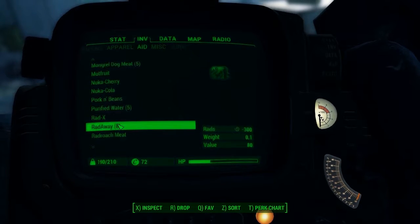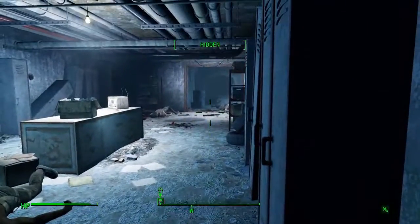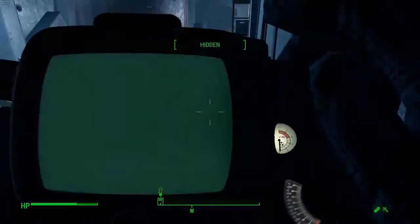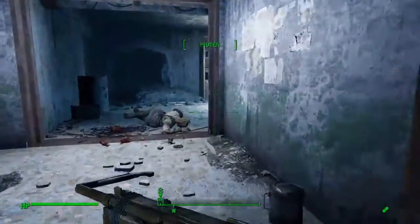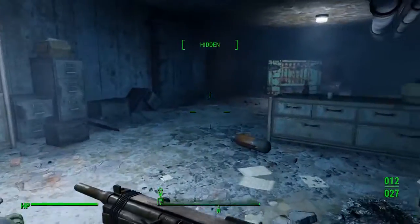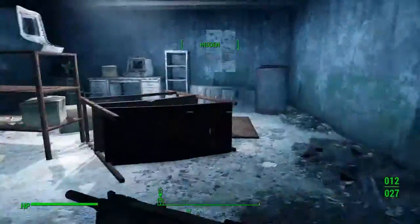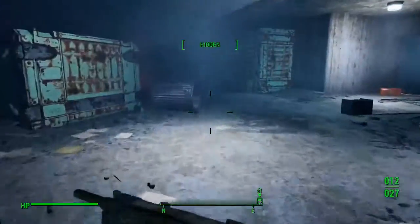That makes five dead down here — that's everybody. I do have some low health so I'll take a stim pack or two and drink some water, which brings me back to full health. I'm going to sweep the place just to make sure there aren't any more people — sometimes there's an extra one. That seems to be all of them here.